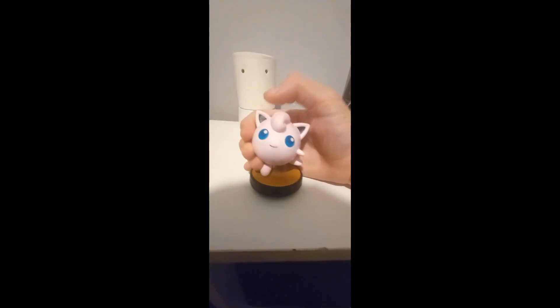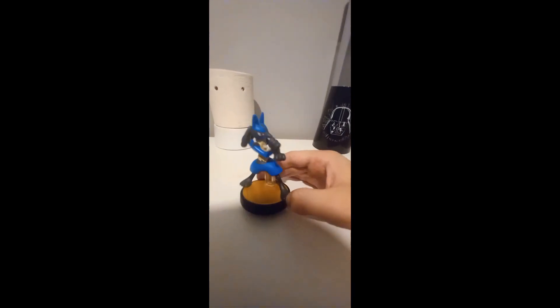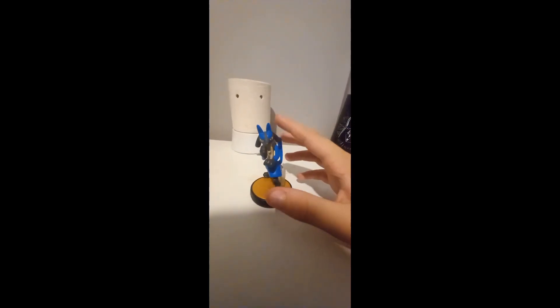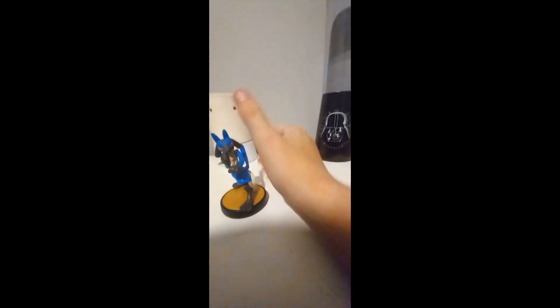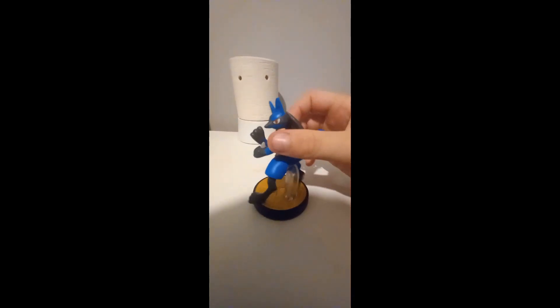The next one is Fire Dog, which is a Lucario amiibo. He's not blue — he's like a different costume, kind of like Puffy Buffy. He's a Lucario amiibo, Fire Dog, and he's the second amiibo I got.